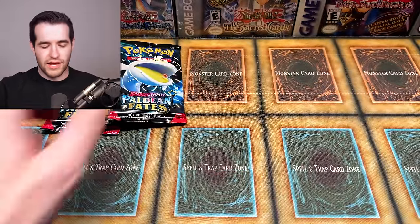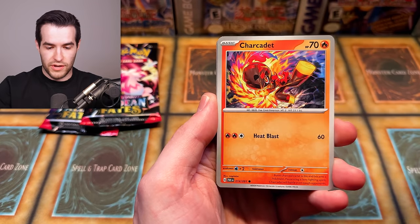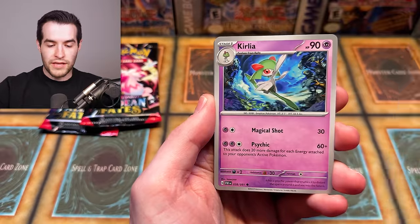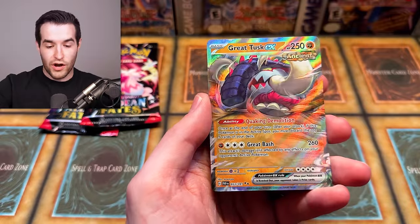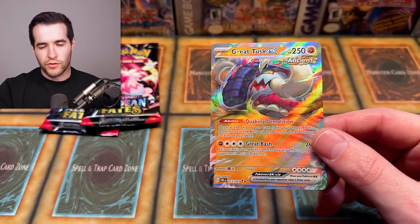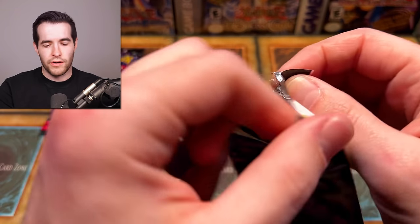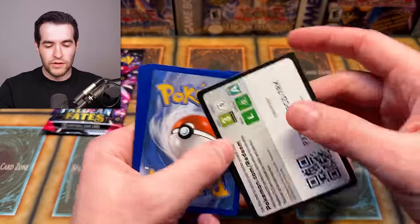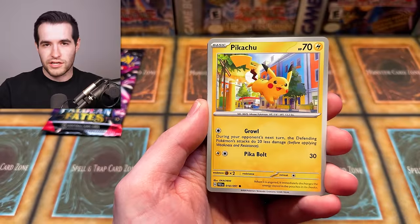Raichu is always a weird one though, because Ash never evolved his Pikachu, so it's like — do we even want Raichu? Very strange, but it is a cool Pokemon when you actually use it. Next pack: Sharkped, Clobbopus, Varoom, Mankey, Curlia, Technical Machine Crisis Punch, Dachsbun, Magmortar Reverse, Houndstone Reverse, and a Great Tusk EX — very nice EX card. I still don't exactly know how Donphan turns into Great Tusk or Iron Treads, since there are multiple evolution options with the Paradox forms. I've played some Gen 9 but haven't finished the story — I keep getting distracted catching Pokemon.